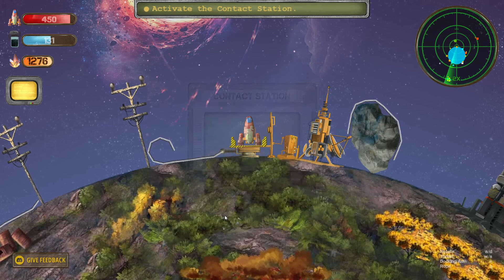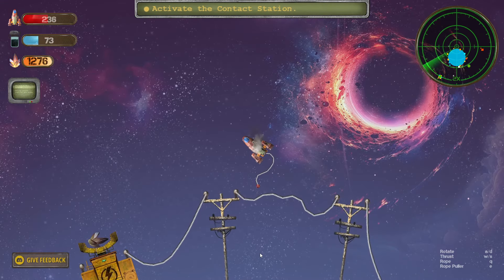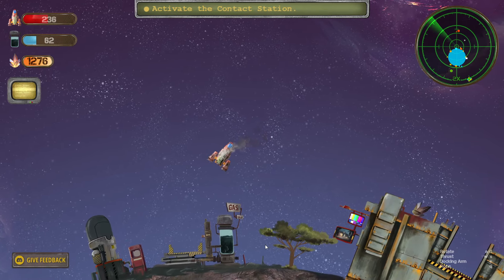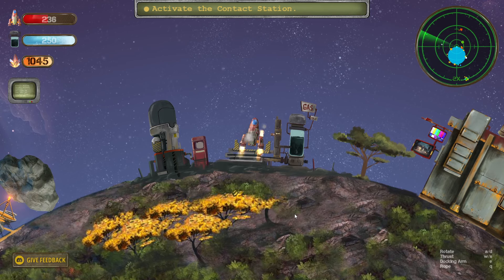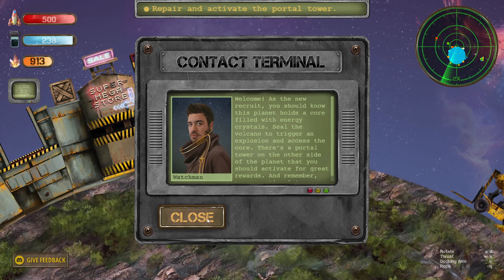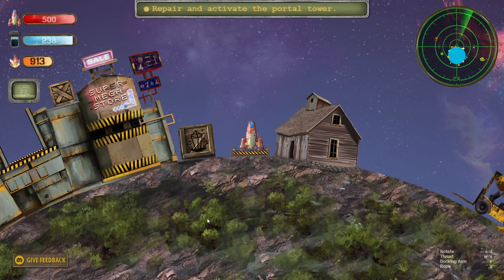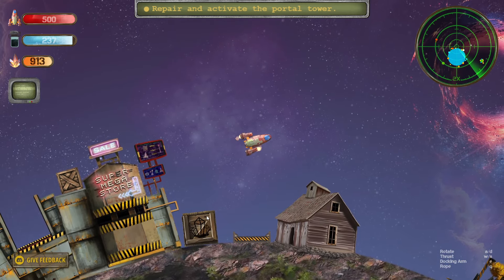Repair the power lines. I think I'm slowly getting the hang of it. I'm going to run out of fuel though, so I need to get a crystal and put it in there. I'm glad the gas station is just here. That means I need an energy crystal, so I've got to use that volcano again. I'm filling up with gas — I've got about a thousand crystals left. This is the contact station. What have I just done with that power? It's the portal tower, I'm guessing. Prepare and activate the portal tower.